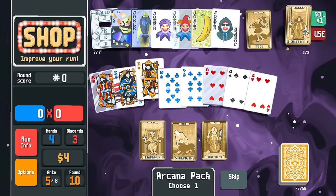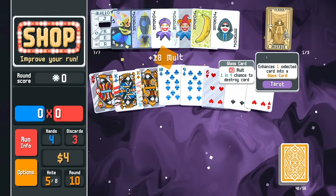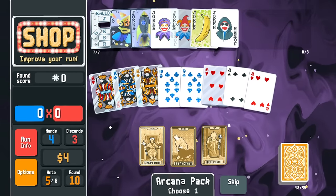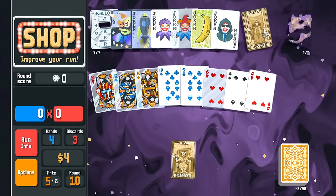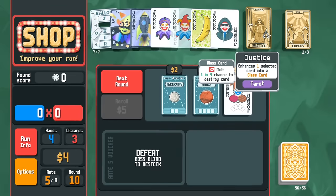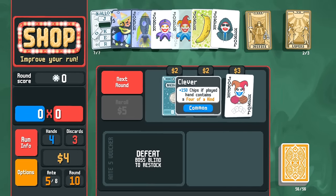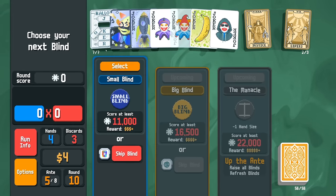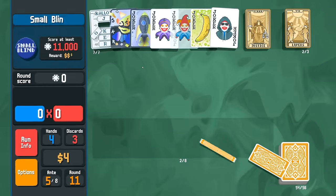We're going to do the same thing — use the Justice card, use the Fool card to create another Justice card, take the multi from that, turn it into glass, and use the Emperor card. We got another Justice card to make another glass card! Anicle is annoying but we're playing high cards so we can manage. Polychrome Joker is nice but we need to get money here.